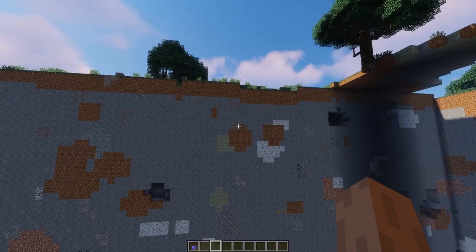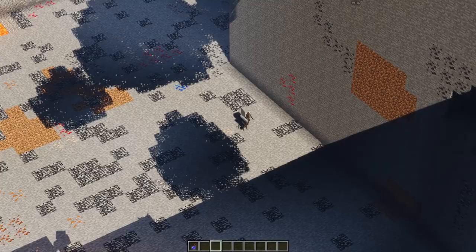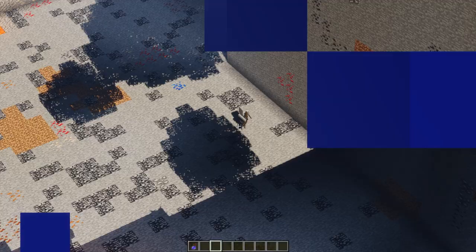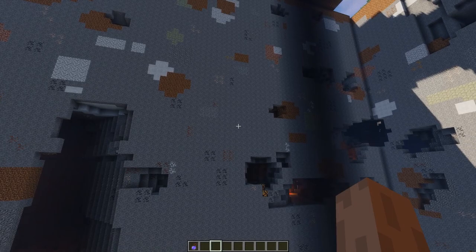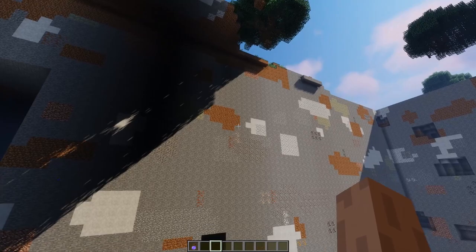You can see we've got some copper ore generating around here. This stuff is not too rare - it seems to be comparable to iron in terms of rarity. Next we have lead - you can see it's much more rare than copper. There's some lead there - it might be tricky to find.